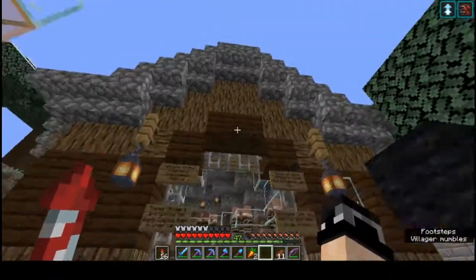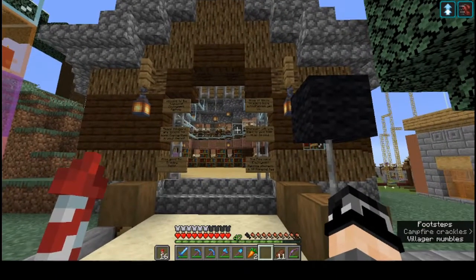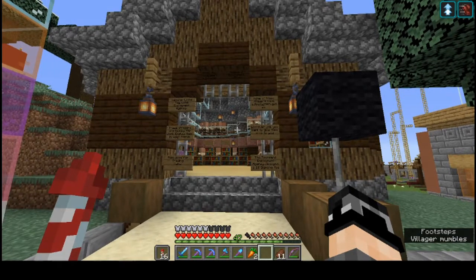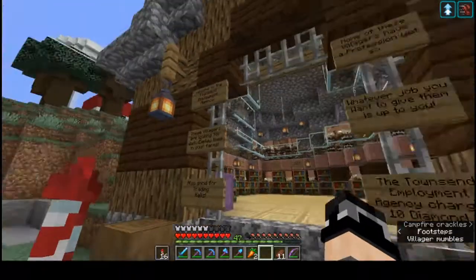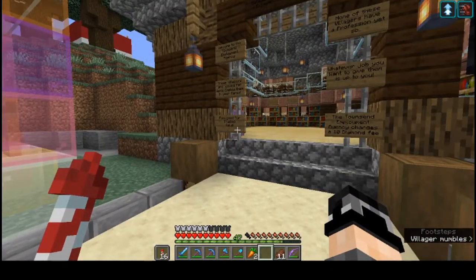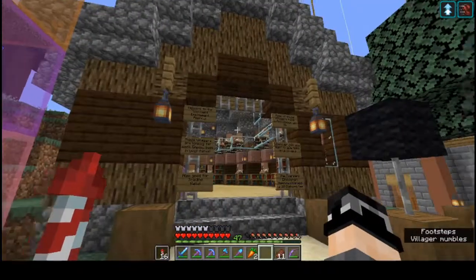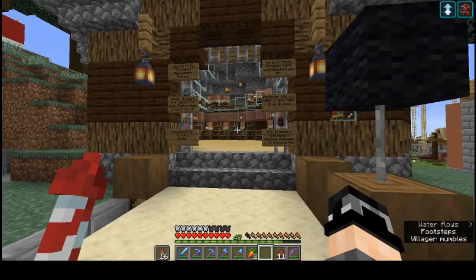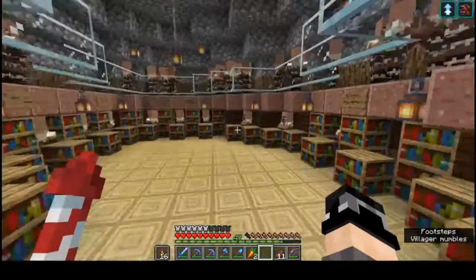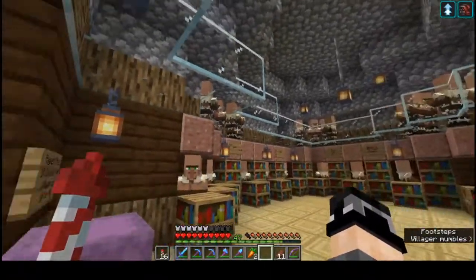This was the local iron shop — it was called Iron Heights, by another one of our Townsies, Chaos. He's also a YouTuber; his link will be in the description. When he decided to take Iron Heights private, we struck up a deal where I bought this for a diamond block, and I turned it into the Townsend Employment Agency, where you can literally get unemployed villagers a good home.